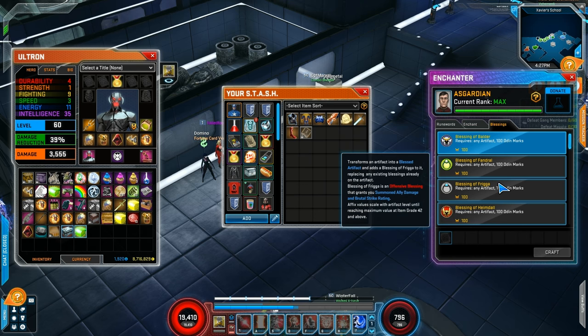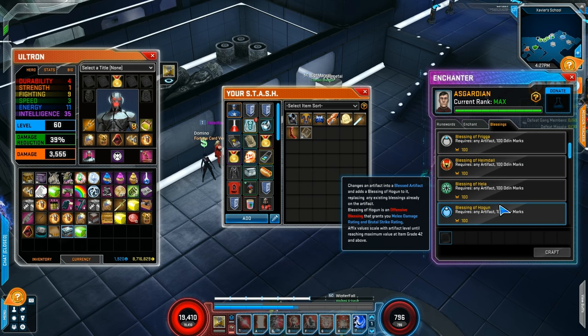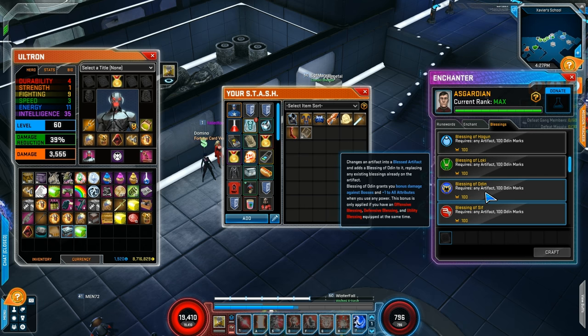The Blessing of Frigga still gives us Summon Ally damage. Hela still gives us Brutal damage rating. Hogan gives us Melee damage rating. And Loki gives us Range damage rating. Those are our four Offensive ones. So they're very similar now — you always get one bonus that's the same, and then you also get an additional bonus that depends on how you play your particular hero.